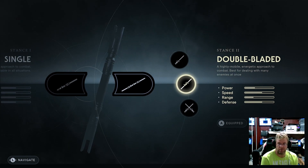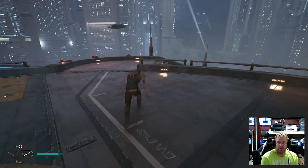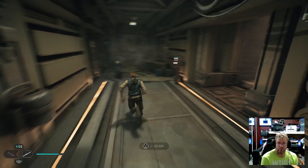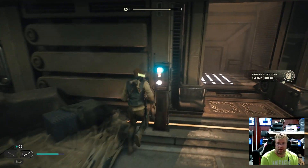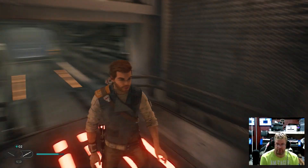I think I like the double-bladed. We're going to do double-bladed. Or do you want to do single? Yeah, we'll do that. Okay, we'll just go back. Go over to here, down the stairs. I'm just going to scan that — we can't do anything with that, I don't even know what it does. It's an elevator, so we'll take the elevator and go down.